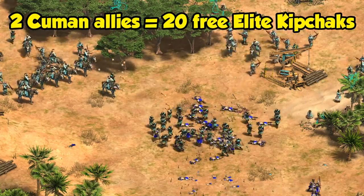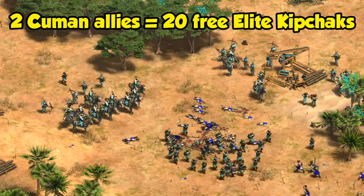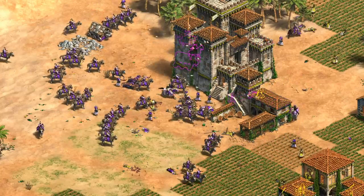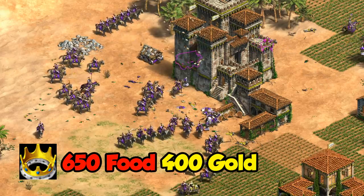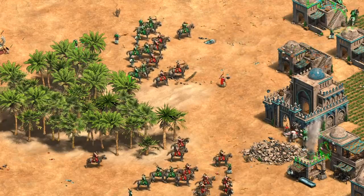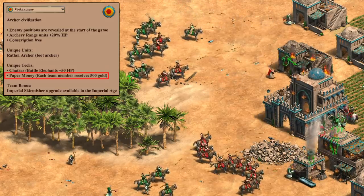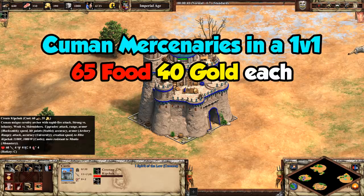The technology does stack though. So if you have two Kuman allies, you can recruit 20 elite Kipchaks and so on. Even as Kumans, you can get them from another Kuman ally and they're not only free, but again they're always elite, even if you can't normally create those. The tech itself costs 650 food and 400 gold. That cost is the same whether it's a 1v1 or a 4v4. So deciding how much value it gives really depends on the number of players, making it similar to Vietnamese Paper Money in that respect. One Kipchak normally costs 60 wood and 35 gold, so it's roughly the cost of 11 or 12 units.